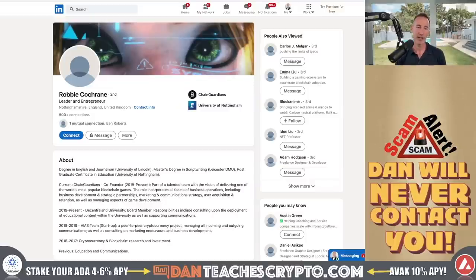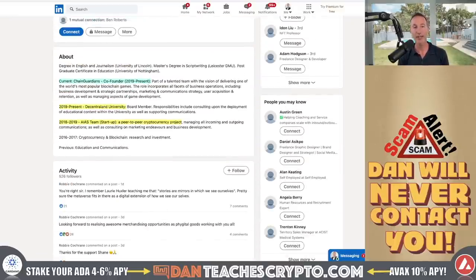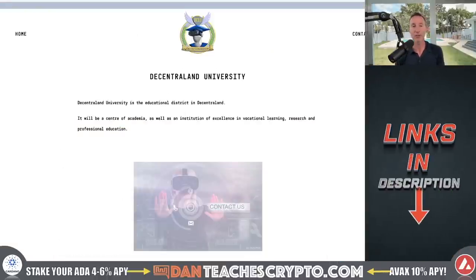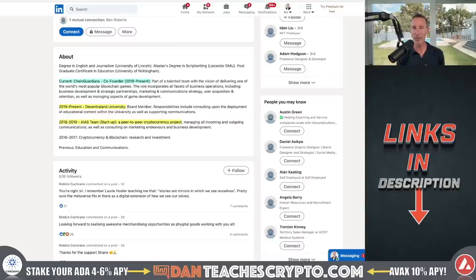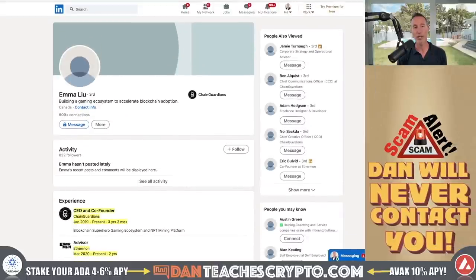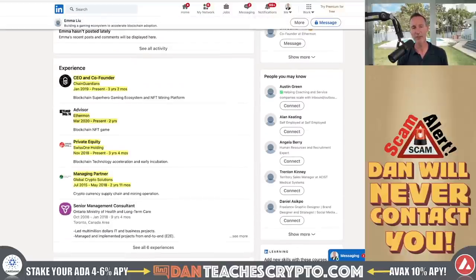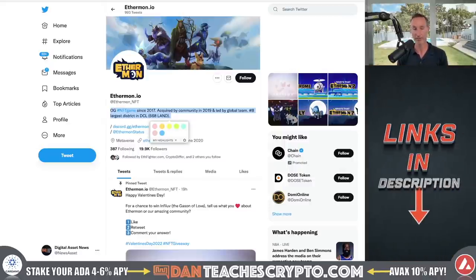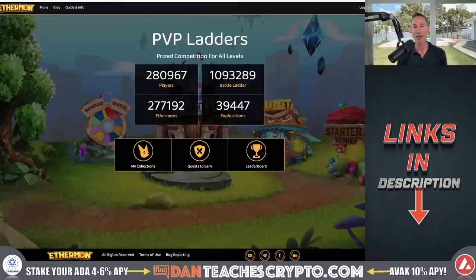Looking at Robbie Cochran's background: obviously he's the Chain Guardians co-founder, and from 2019 to present he's a board member of the Decentraland University, which is the educational district in Decentraland. So they all have experience with previous metaverses. We also took a look at Emma Liu — she's obviously Chain Guardians, but she was also an advisor to Ethermon, which is an NFT game since 2017 that was acquired by community in 2019 and is the number eight largest district in Decentraland.